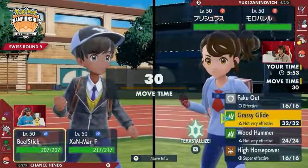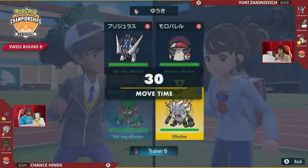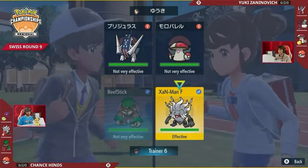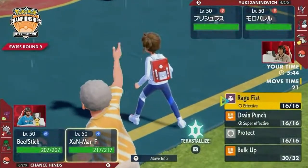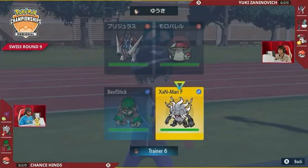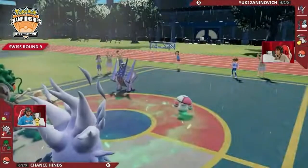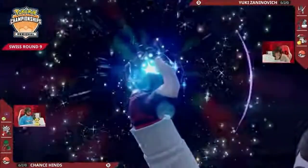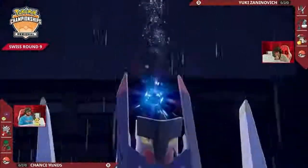Yuki does have options like Thunder Wave on Thundurus — that's really the only speed control option available, so if he ever wants to outpace Annihilate, that'll be the way to make it happen. That's some spice — it looks like Chance is turning down his own Annihilate with a Grassy Glide!